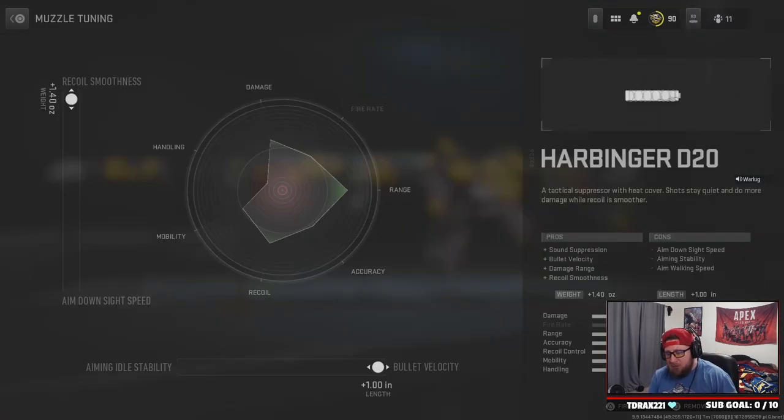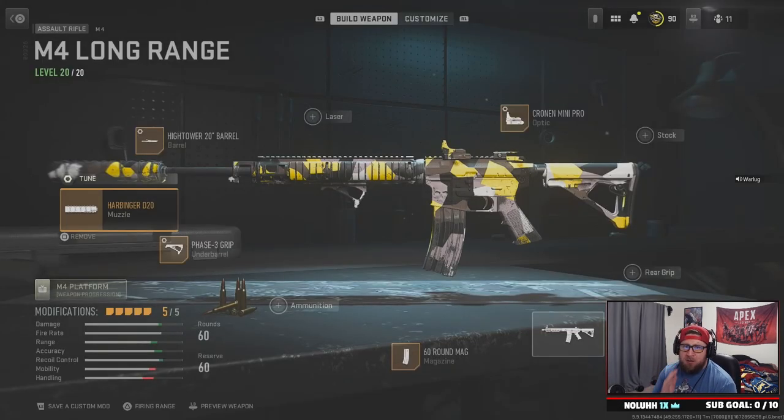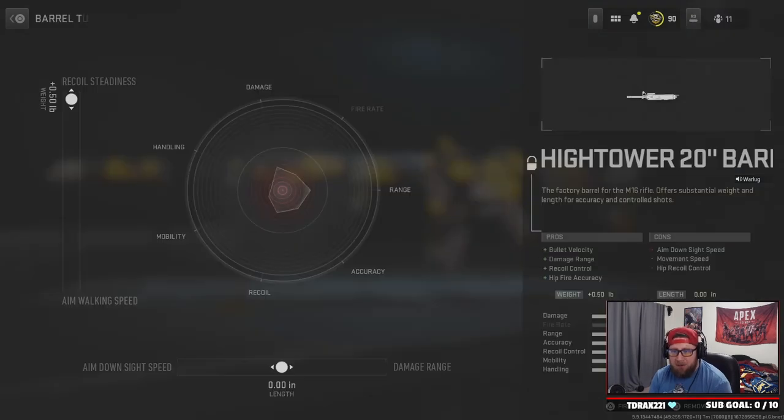Going into the Harbinger tuning, we have max recoil smoothness and max bullet velocity so we can just shred our enemies. The gun is already pretty good for aiming so we don't need much sway control, but we do need that damage range. Next we have the High Tower barrel.